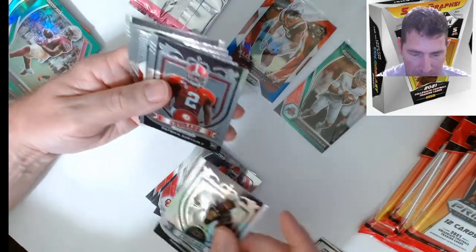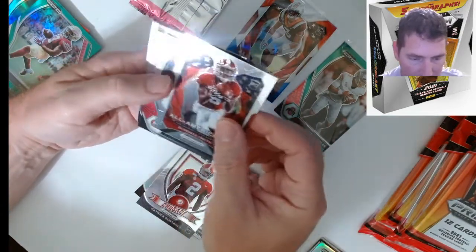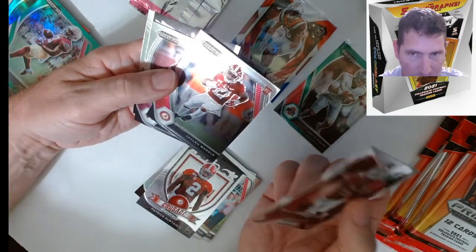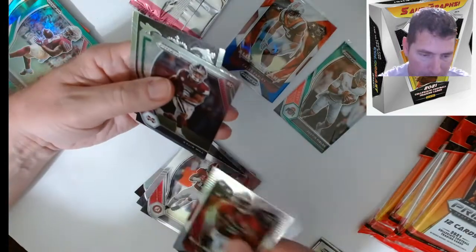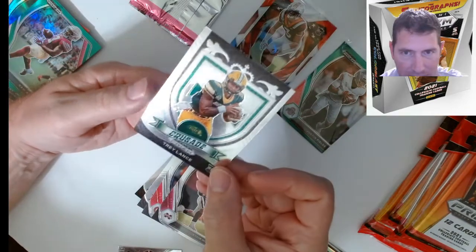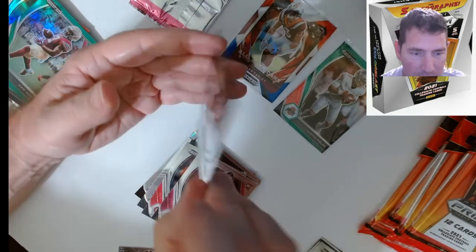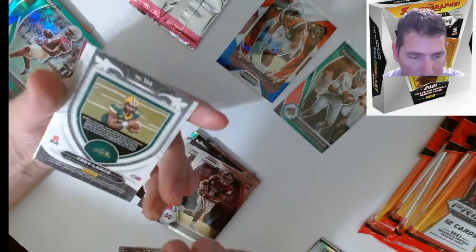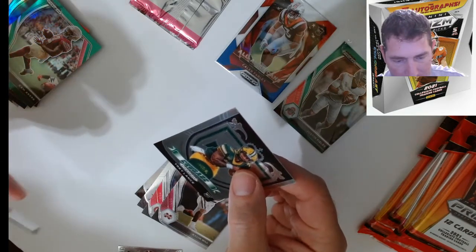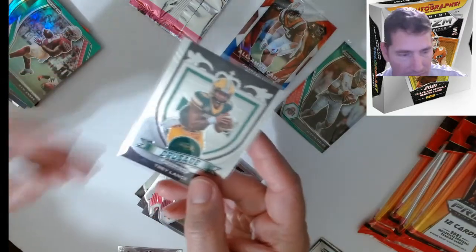Crusade — Patrick Jordan Crusade. DeVonta Smith All-American. Jaylen Waddle rookie there. Tee Higgins — oh look at that, nice! Wow, look at this thing! It's the base but — base Crusade, really nice looking card. Green on there — he should have been a Packer, some Packers fans are probably saying that.